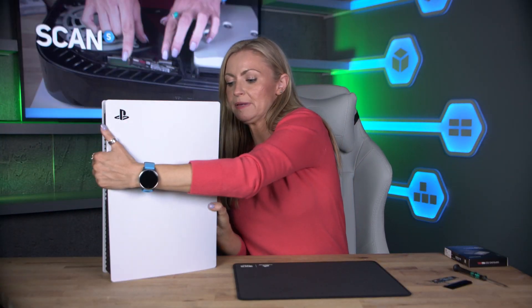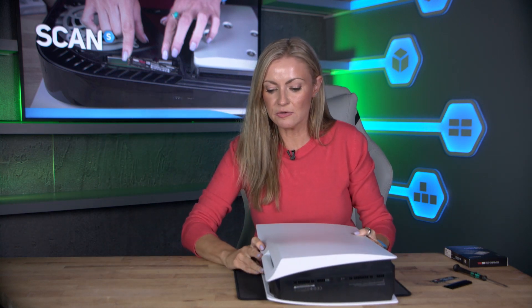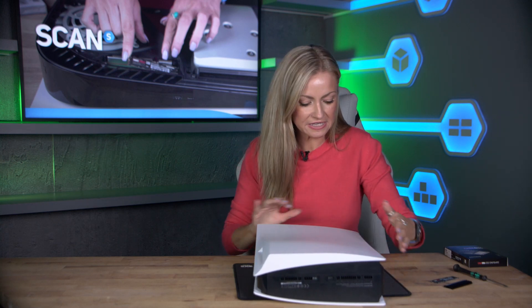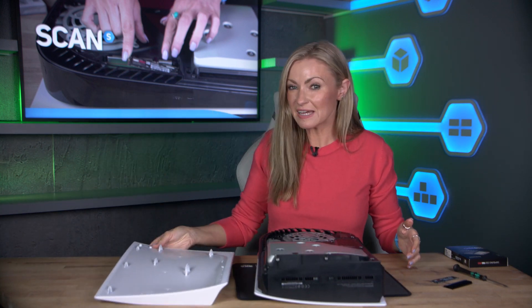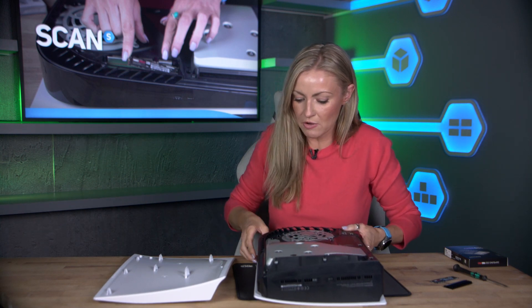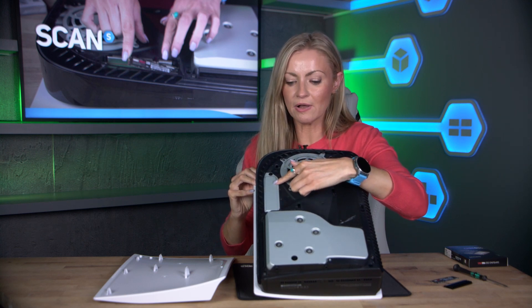Grab your PS5 and pop it down — I find it easier to do it this way, and I'd recommend having a mouse mat or something soft underneath. There's a bit of a knack to it: give it a little push and lift off. First time you do it it might feel a little tricky, but once it's off it's a bit like a TV remote back. If you lift it up you'll see inside here — this is where we're going to pop our M.2.